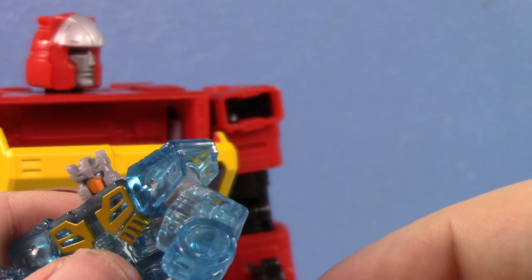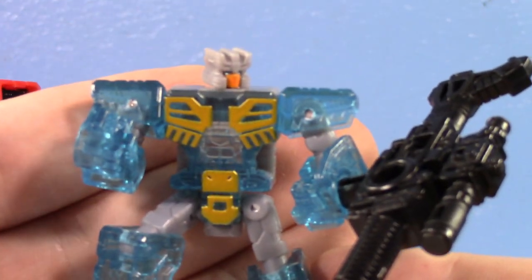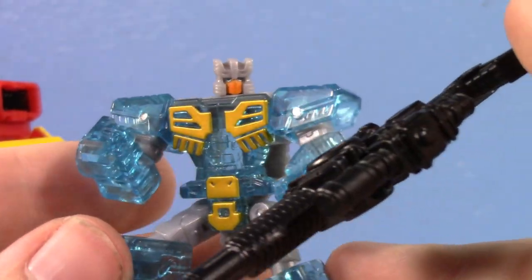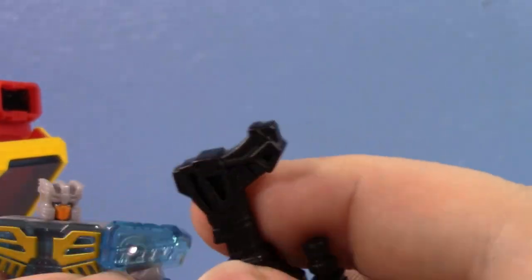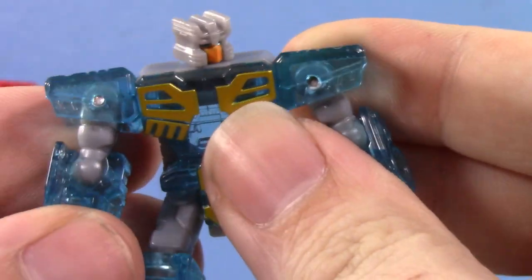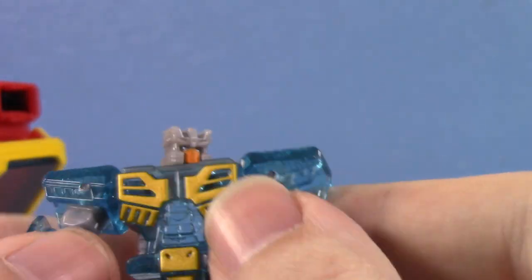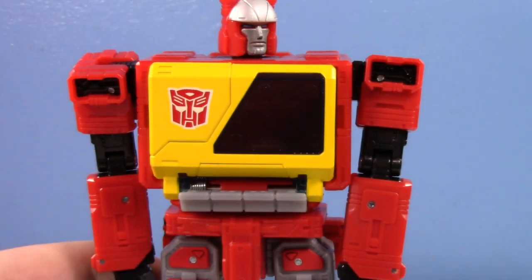He has holes on the side of his arms so he's compatible with weapons — you can actually give him Blaster's gun mounted to the side of his arm. This is a really cool little figure. I'm just worried about the clear plastic, since clear plastic does not have a positive reputation. I'm a little worried it might already be stressing at the knee. But yeah, little Eject is pretty awesome.